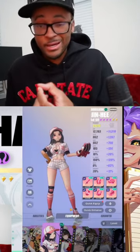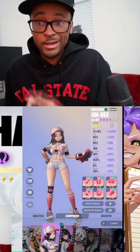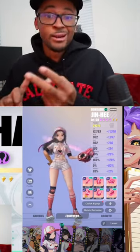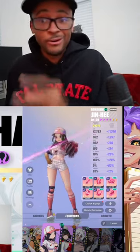The reason why you want those is because it's going to help with a lot of her skills — her S1, S2, and S3. And for the subs, you want to make sure you have accuracy, crit rate, crit damage, and speed. Those are the big four that you want on your relic.